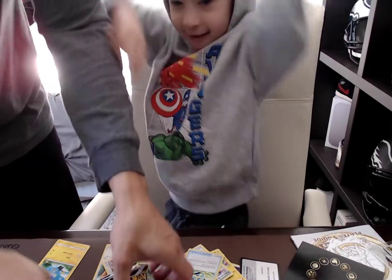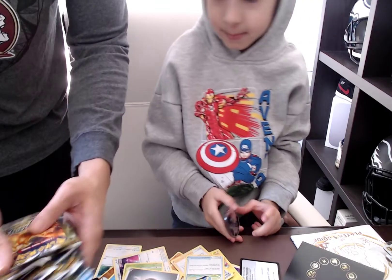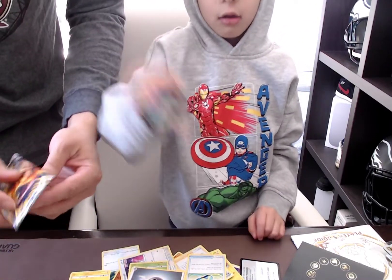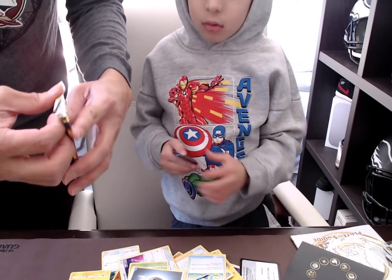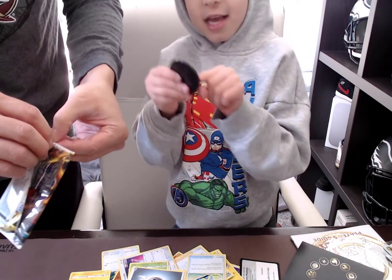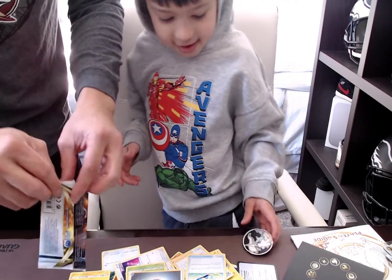Alright, you ready? First pack! Let's open a Charizard - we're trying to get that Charizard. There's a Rainbow Charizard V-Star on this one. Daddy, if I flip on the back then you'll lose, if I flip on this then I win. Oh, I win! Alright let's see what we got Jay.